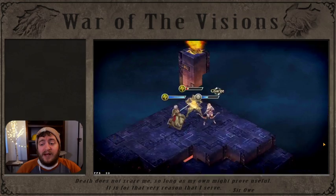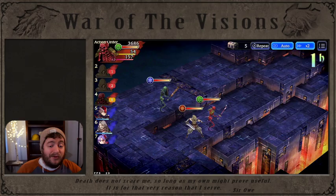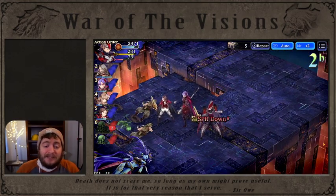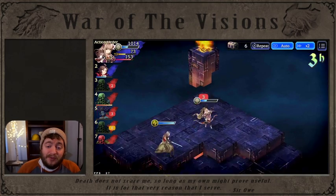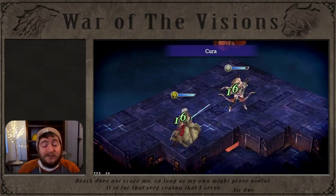My Sir O is not even max geared and my Fina isn't really maxed out either — I don't have all her abilities maxed, I don't have her skills maxed. So there are times where Fina might get disabled and she's going to just run around like a chicken with her head cut off, and you'll still win.